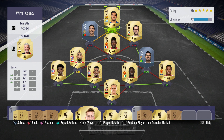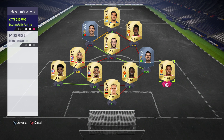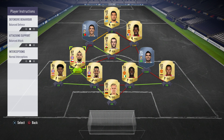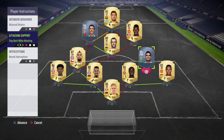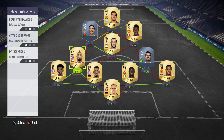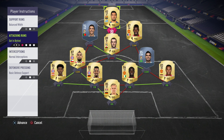The best instructions for this formation: apply Stay Back While Attacking to your left and right fullbacks and your left and right CDMs. Besides that, use Aggressive Interceptions for your CDMs so they become more aggressive and win the one-on-one battles with opposing players in the middle. For attacking instructions, we're gonna use only one option — Getting Behind — applied to our striker.